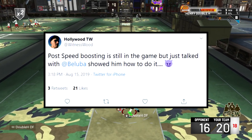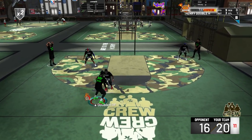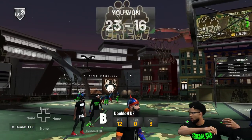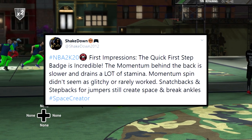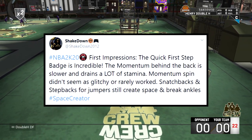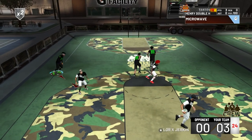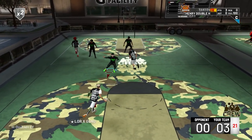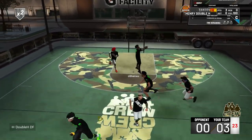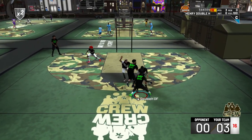Hollywood said post speed boosting is still in the game — he talked with Ablooba and showed him how to do it. Ablooba didn't know it was in the game, so hopefully they'll patch it. It was in 2K19 and was overpowered. Shakedown also said the Quick First Step badge is incredible. The momentum behind the back is slower and drains a lot of stamina. Momentum spin didn't seem as glitchy. Snatchbacks and stepbacks for jumpers still create space and break ankles, similar to 2K19.